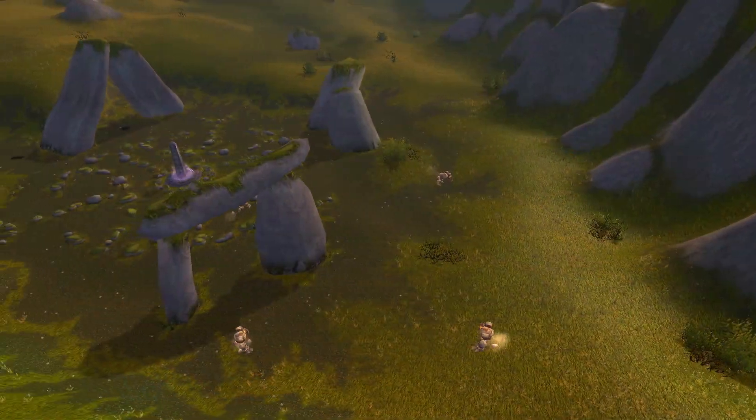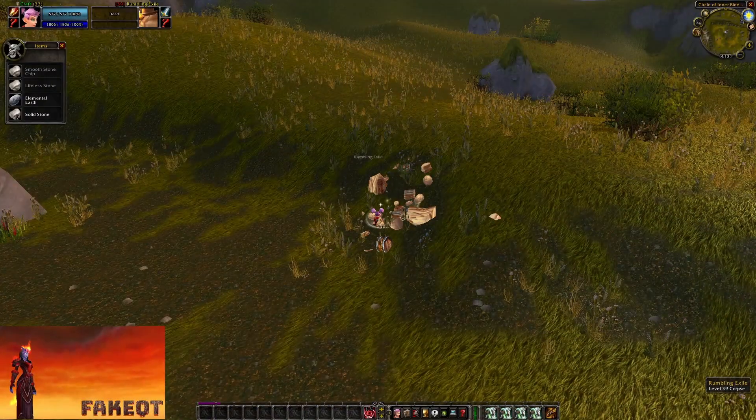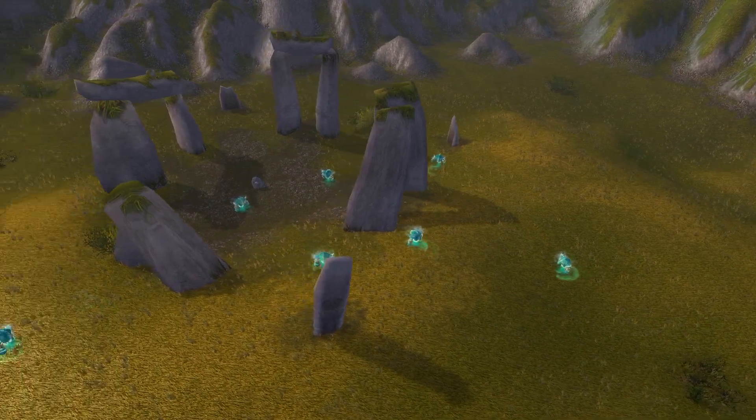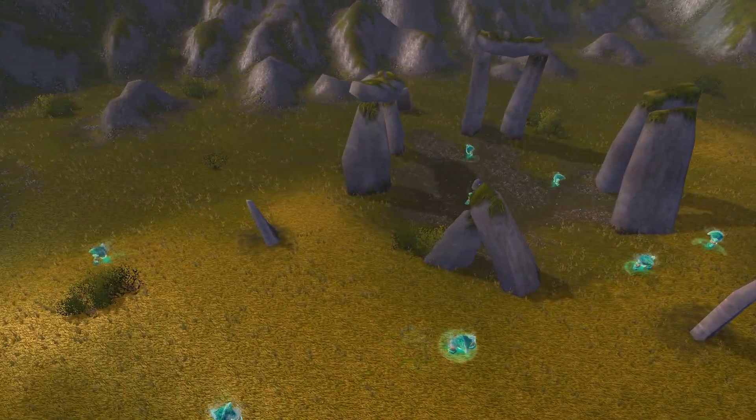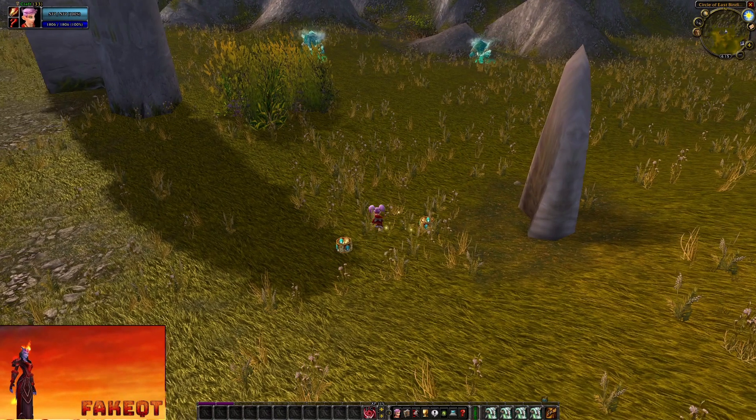In Arathi Highlands you have the option to farm either elemental earth or elemental water. I always go for elemental earth since we've been farming elemental water since level 22. But if you see that elemental earth is lower in price compared to water, you can easily swap to the water location.